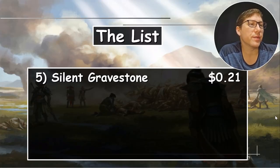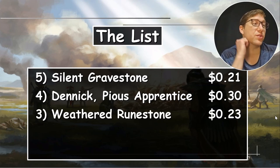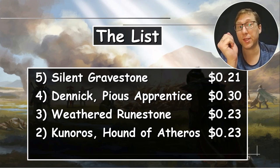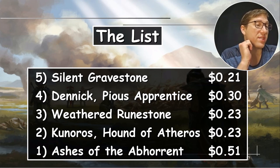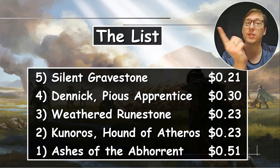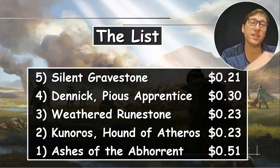The list: Silent Gravestone is 21 cents, Denik Pious Apprentice is 30 cents, Weathered Runestone is 23 cents, Kounos Hound of Athros is also 23 cents, and Ashes of the Abhorrent is 51 cents. I really want to get this card but I can't find one for a reasonable price in English in Korea. Anyway, take it easy.